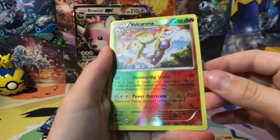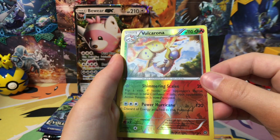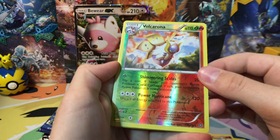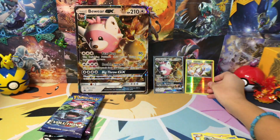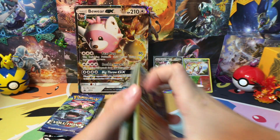We got a Volcarona — reverse rare — and a Toxicroak rare. So we got our first rare in the first pack.